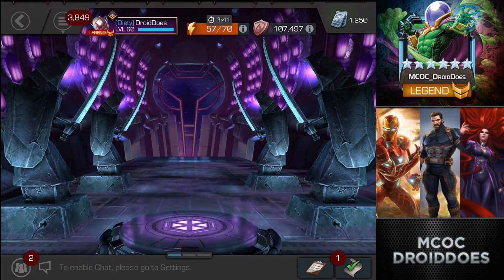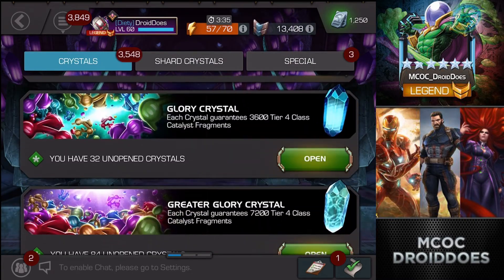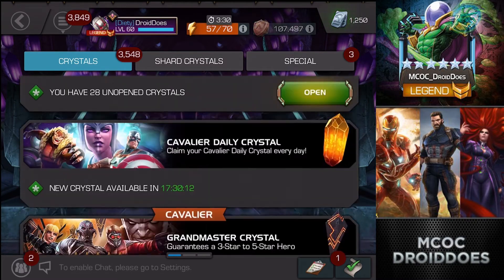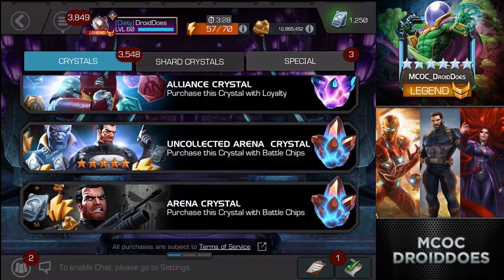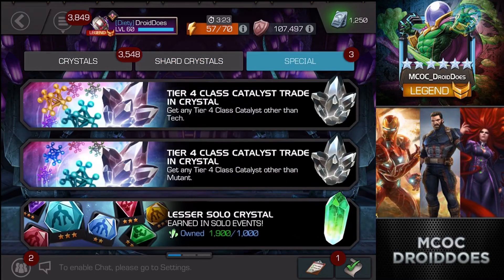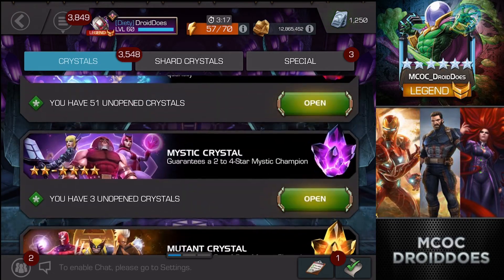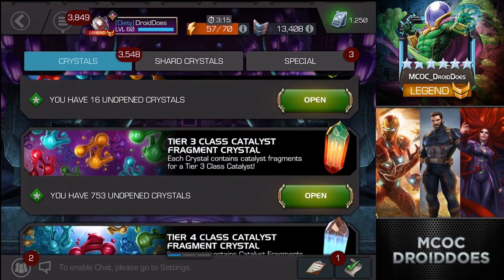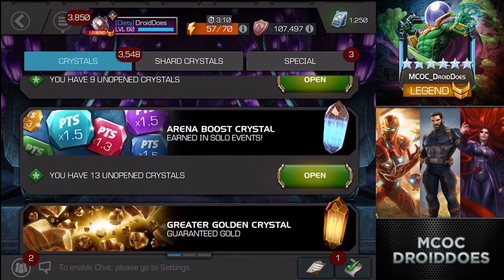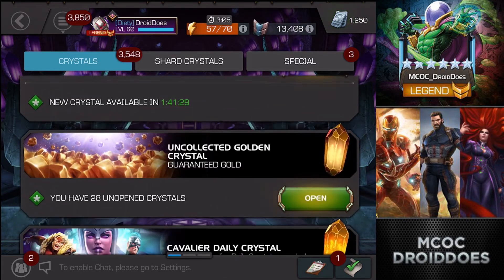Yeah, there we go. I would have needed the other three four-stars to be max-sig dupes to make it happen. Right now I'm 700 shards short. Unless I pause this and go do some other stuff, that might be it. Yeah, nothing here. I could open up some Cavalier crystals but I'm really not feeling it right now - I'd much rather save units. I'm not going to open up a five-star this week.